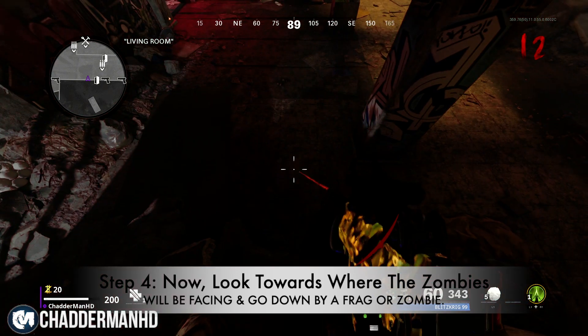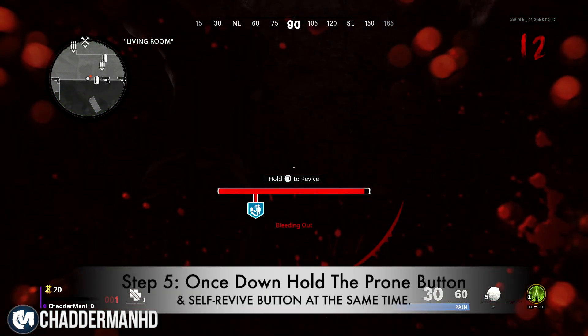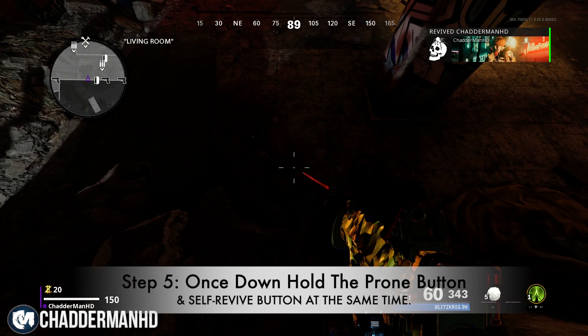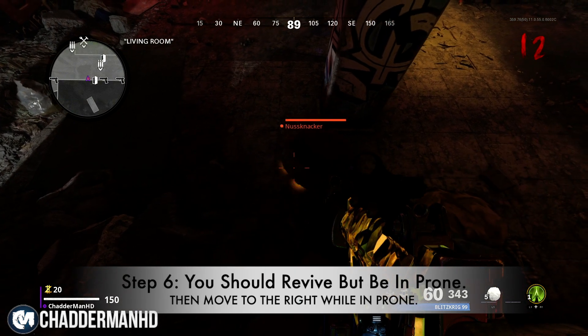Now you just want to either hold a frag or get a zombie to down you. Once you're down, you're going to hold the button to self revive yourself while holding the prone button. If done correctly, you should revive yourself and be in prone.